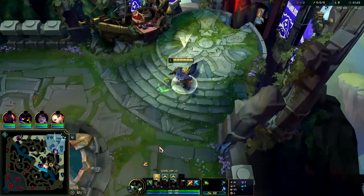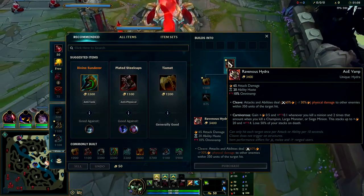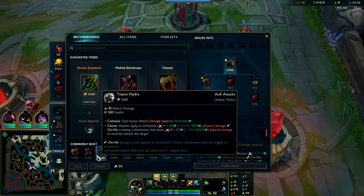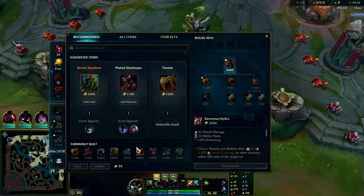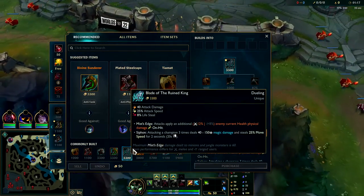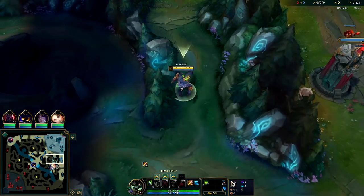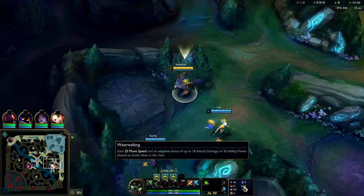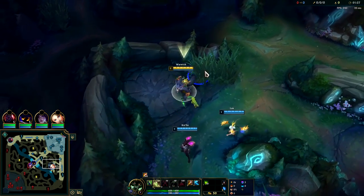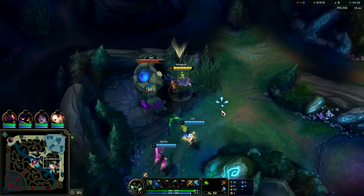If you're a player who struggles to stay alive and constantly find yourself dying, then instead of Ravenous Hydra you should go for a Titanic rush. But for the highest win rate possible, do Ravenous into Divine into Bork. For tier 2 boots, go Mercs or Plated depending on their team — probably Mercs. For runes: Lethal Tempo, Triumph, Alacrity with Last Stand, Celerity, Water Walking, attack speed, and armor. Start with Frostfire for the best leash possible.